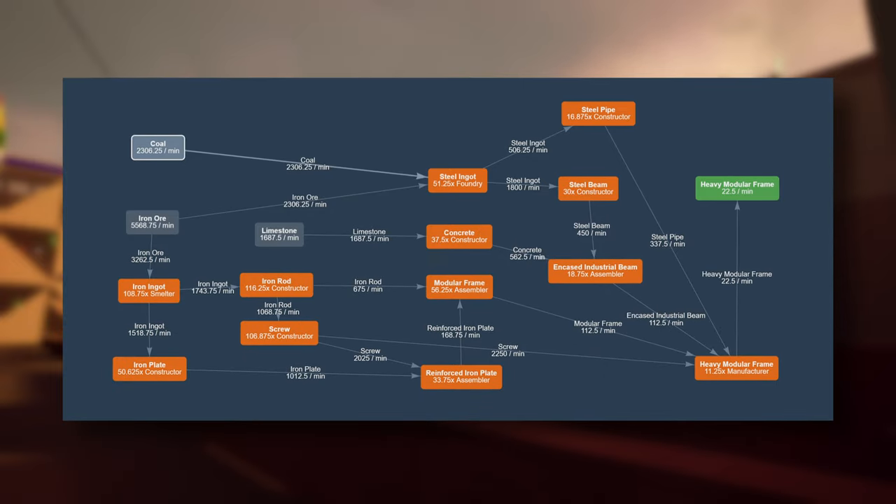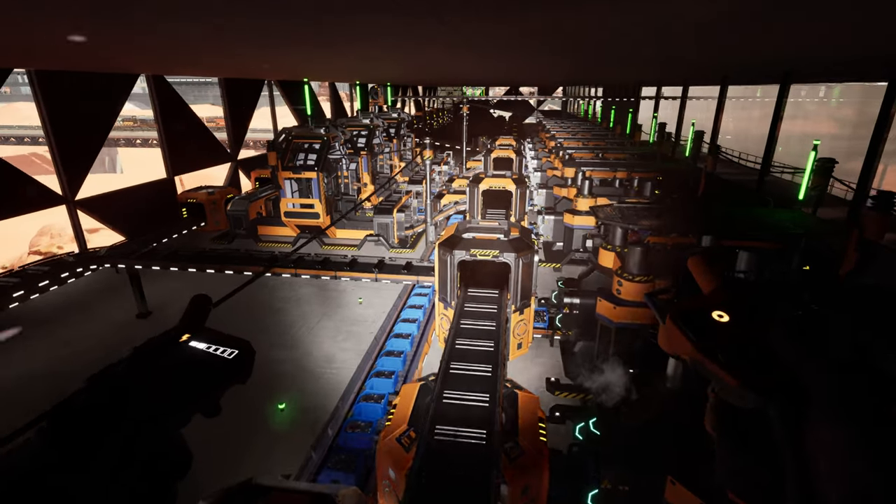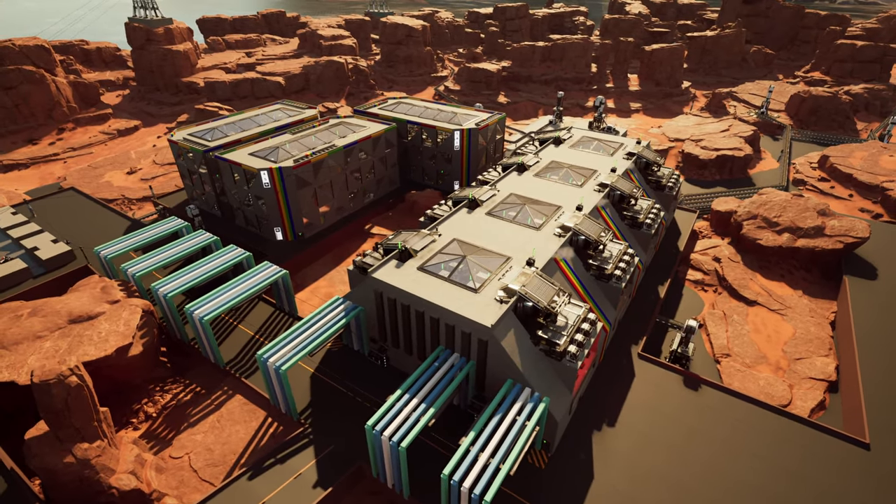Here is the full production chain for 22.5 heavy modular frames with standard recipes. A factory like this will just take up half of Dune Desert and 200 screw-related constructors — good luck with that. Even if you create a blueprint for screw production itself, it is still over the top. Raw resource consumption is enormous, and power draw is two times higher than the factory shown at the start of the video.